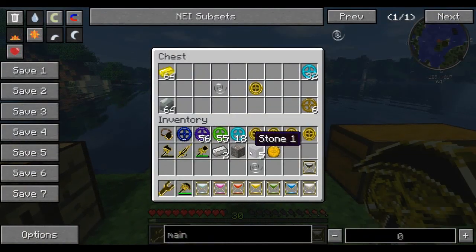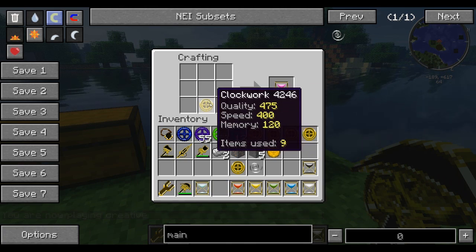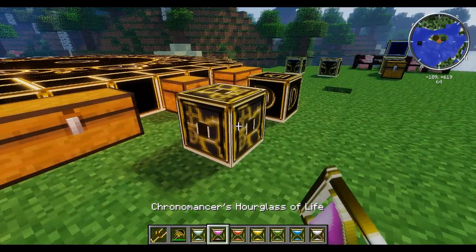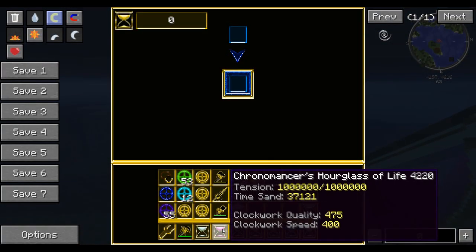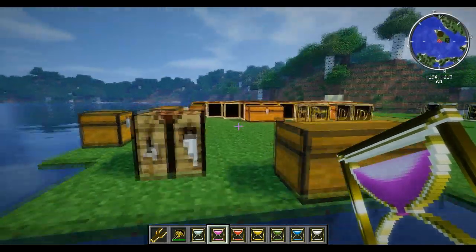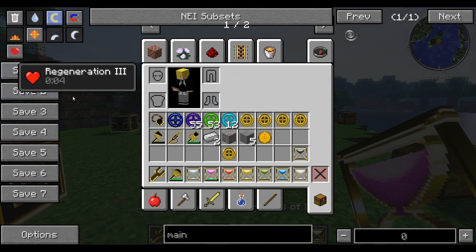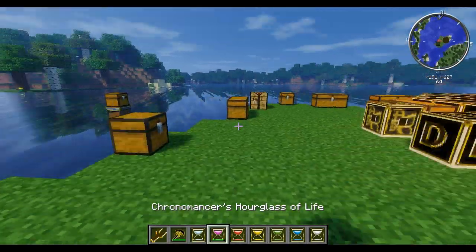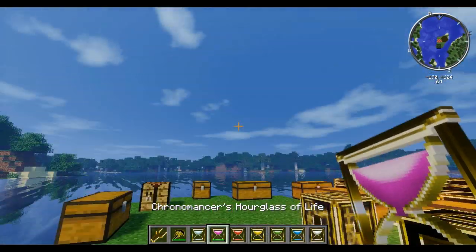Let's grab a couple of components. If you stick one of these hourglasses — I'm going to use the life one — with a clockwork component and a tension spring, then wind it up. There we go, we also need some time sand in. Now we have a fully tensionized hourglass. If we right-click, we've got Regeneration III for three seconds — actually four seconds. This will use our tension pretty quickly, but it will keep us alive. We can also wind it up while using it. It will regen us constantly until turned off by right-clicking again.